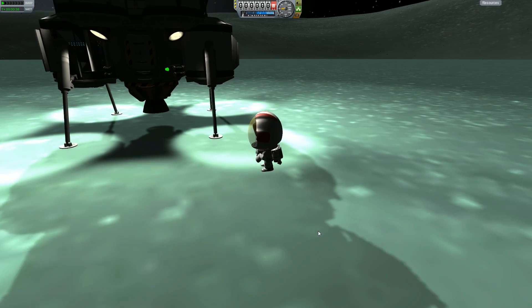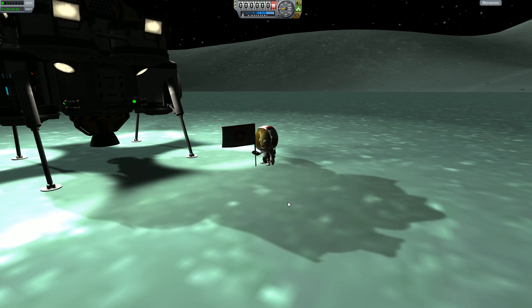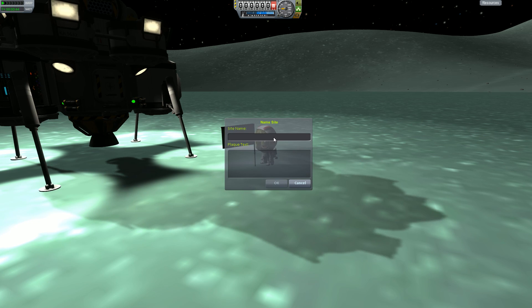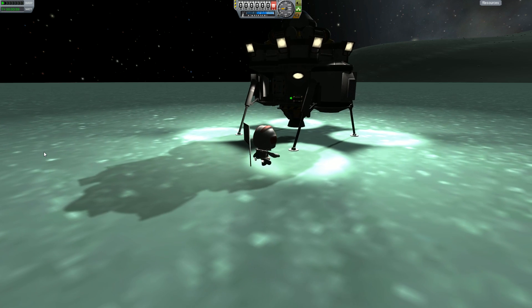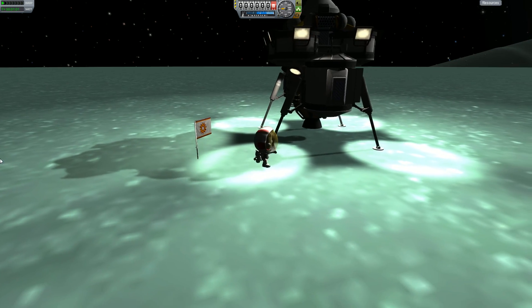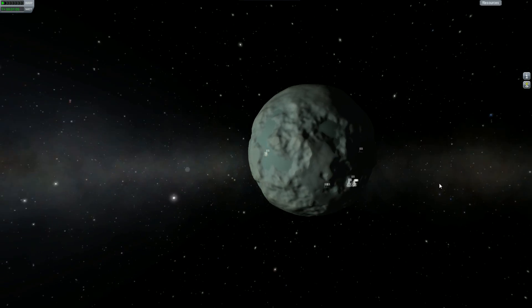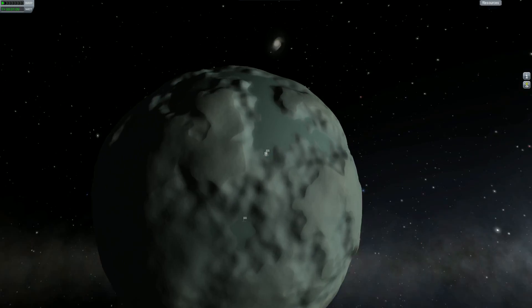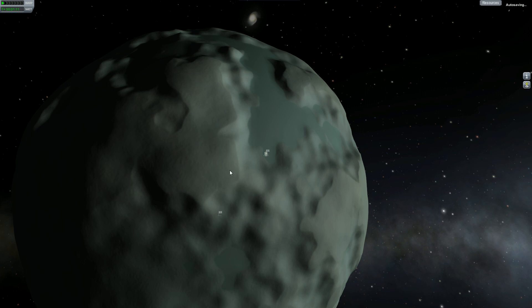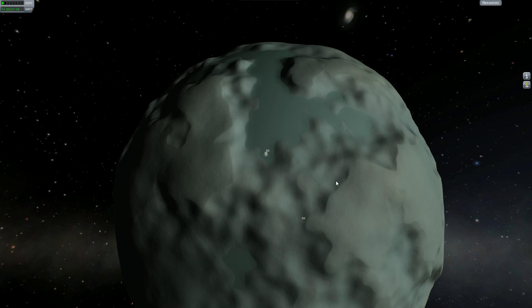Let's plant a flag. There it is - the Icarus Mark 1 second landing. Perfect. Is there anything else I could do? Now I wonder, considering we're in the lower flats - where were we last time? Oh, we were on the other side. That's perfect then. I'm wondering what's up there and if I can reach it. I'm thinking I could probably just hop on over.